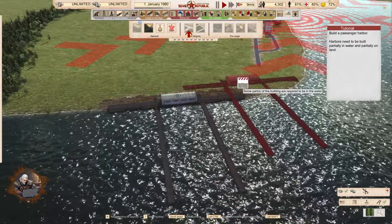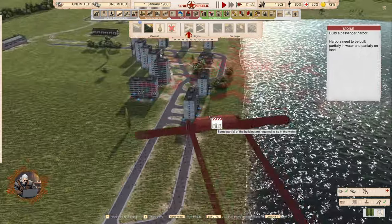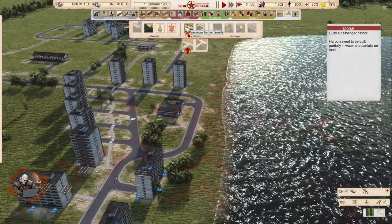Build a passenger harbor. Harbors need to be built partially in water and partially on land — well, like in real life.